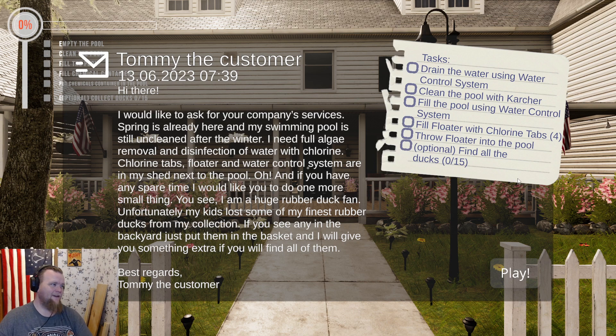The customer says: I would like to ask for your company's services. Spring is already here and my swimming pool is still uncleaned after the winter. A full algae removal and disinfection of water with chlorine tabs, motor, and water control system are in my shed next to the pool. Oh, and if you have any spare time, I'd also like you to find some rubber ducks my kids lost from my collection. If you see any in the backyard, just put them in the basket - that'll give you something extra if you find them all. Best regards.